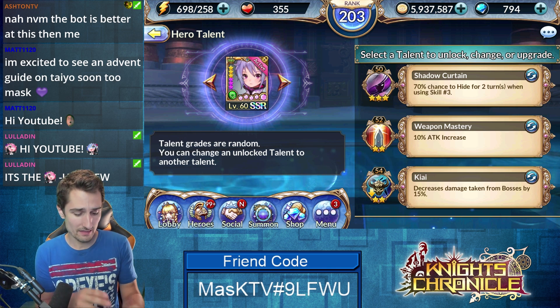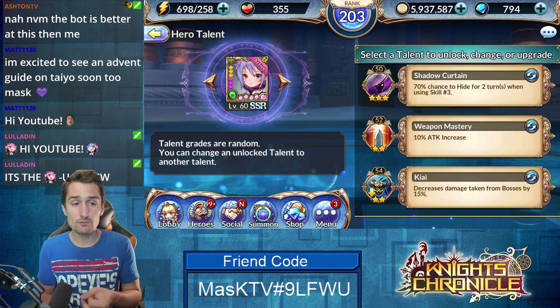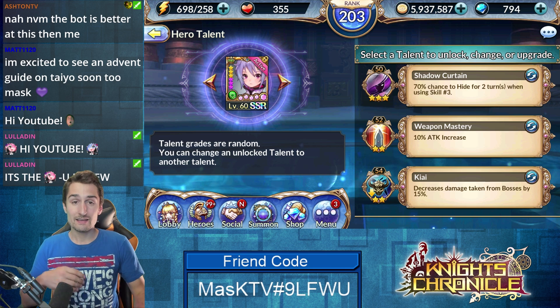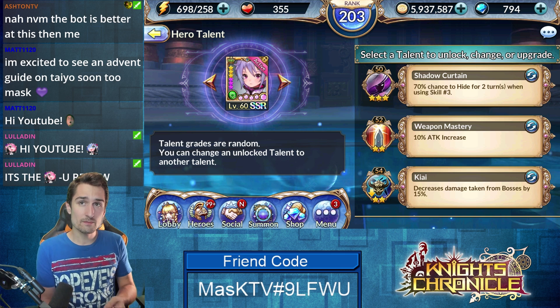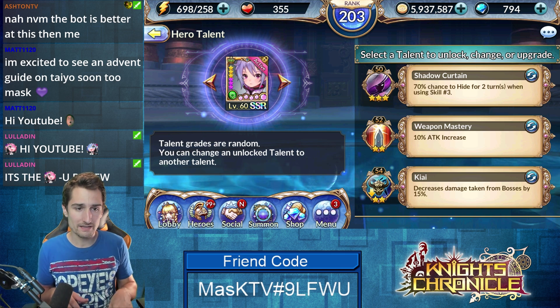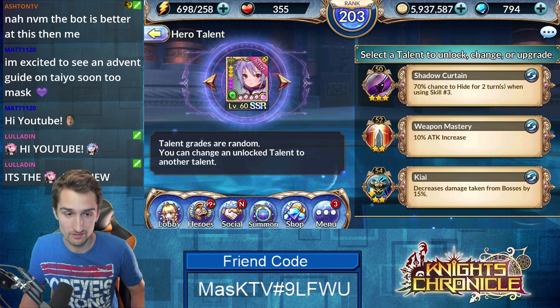A quick shout out to the White and Dark Knight selector tickets that you can grab in the shop. If you ever are planning on spending money on this game, they're a fantastic way to really help get those missing pieces into your team. I think you can get Mary, Deimos, and Nemesis from the Dark Knight selectors — Mary and Deimos were my top two. The White Knight selector ticket is pretty much Ramu; she's by far the best choice there.